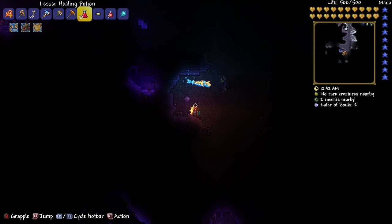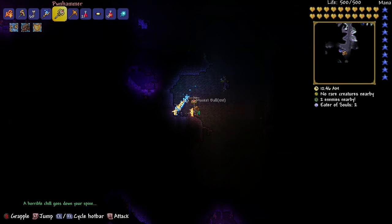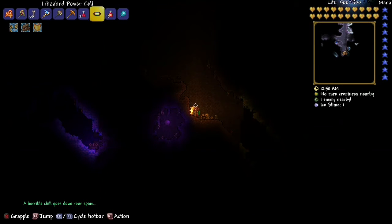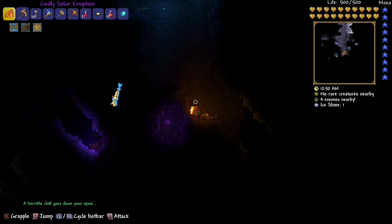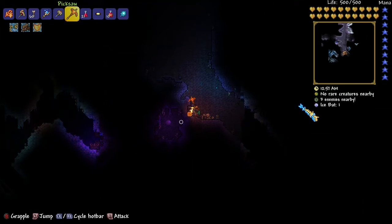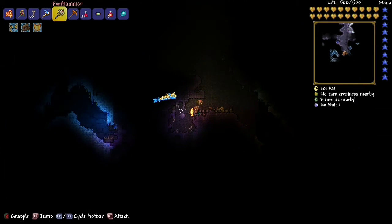Quick video on how to summon the Eater of Worlds. You've got to be in the Corruption — not the Crimson. You know when you go down there and you see these orbs? You've got to break three of them, and then you summon the Eater of Worlds.